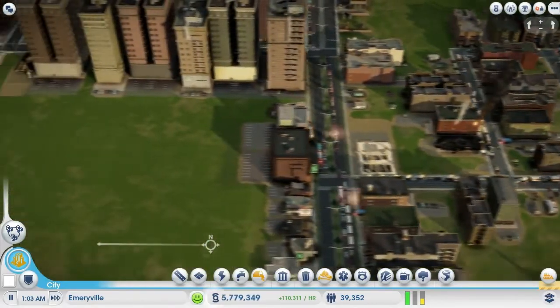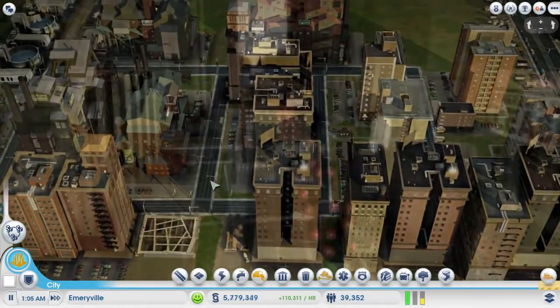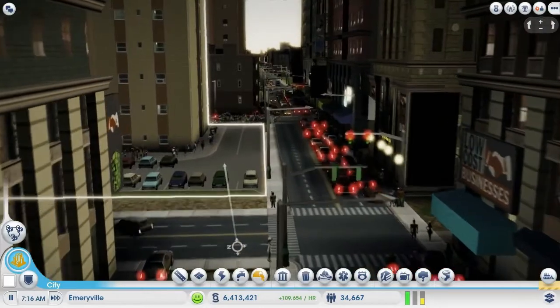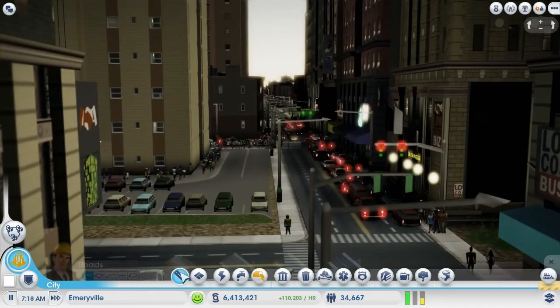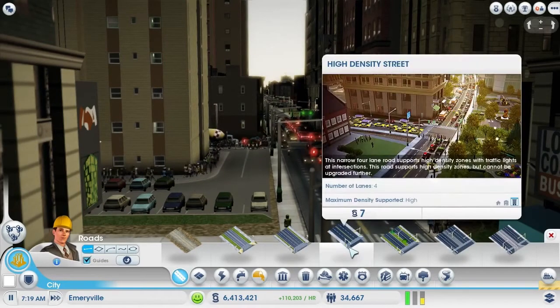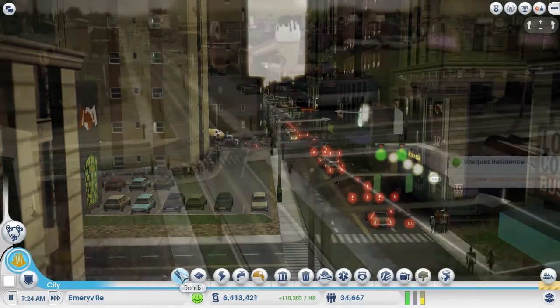Now I'm going to show you a section of the city that was built using high density roads. High density roads are great because they allow for any density of building to come in along them. They have four lanes. These higher density buildings have higher density traffic problems, and they also require more water, produce more sewage and garbage. But they come with more sims and more jobs for sims, so it's a trade-off.